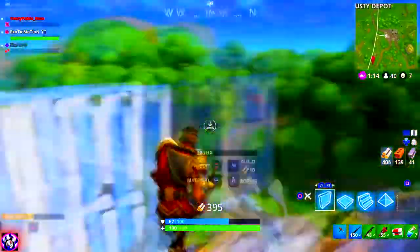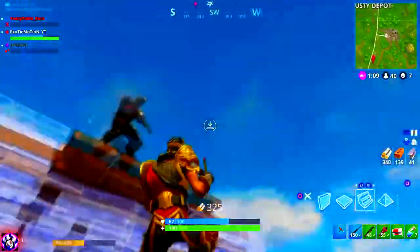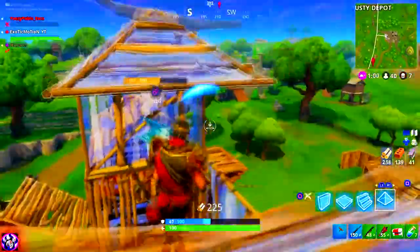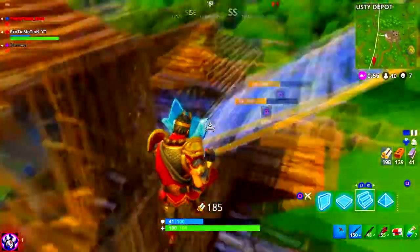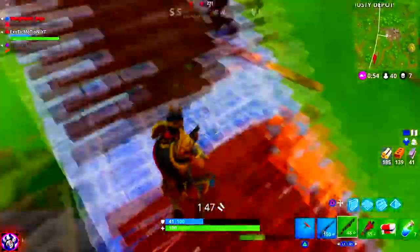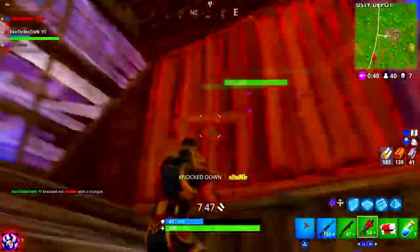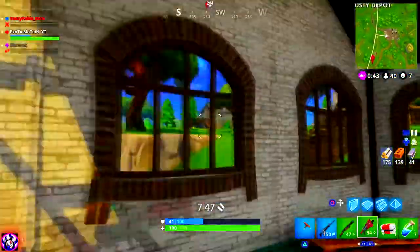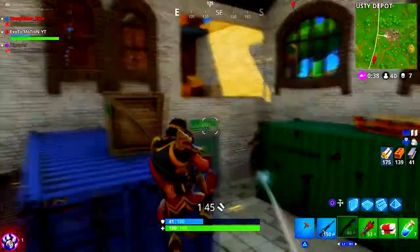We have a quick build fight going on — it was me versus two kids, a pretty good fight. After this we'll get right into the settings. You want your sensitivity to be high for building so you can turn and build without getting shot from behind, but not too high that you can't control it. We're going to cover the perfect balance today.